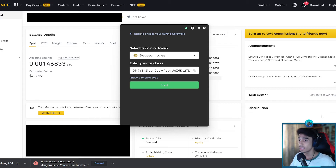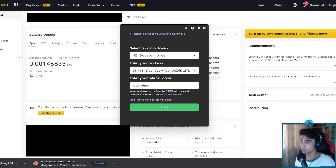Once you've entered your wallet address, click 'I have a referral code' and enter a referral code. I'll have my referral code in the description — I'd really appreciate if you used it when mining Dogecoin. If you're mining something else, still use someone's referral code, because using one reduces your fee from 1% down to 0.75%. Whatever you do, use some sort of referral code.